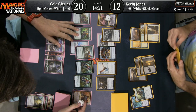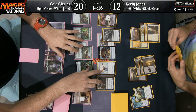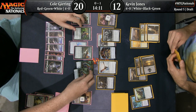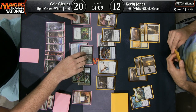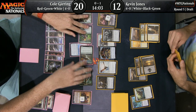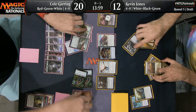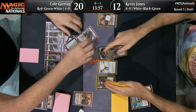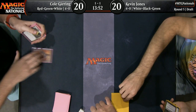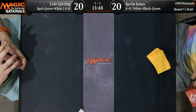It turns out one of these players got their Planeswalker down way sooner than the other. Looks like Cole is going to get aggressive and say these two can't block. He also could have just killed the Shining Aerosaur and made it so the other two couldn't block, leaving Jones with no blockers. He's out of gas anyway. And as we can see, that will do it. Cole Gearing is going to even things up — Huatli first, she got the job done. Take that, Vraska.